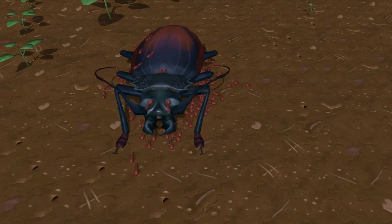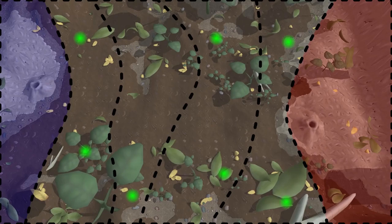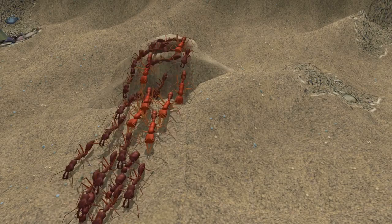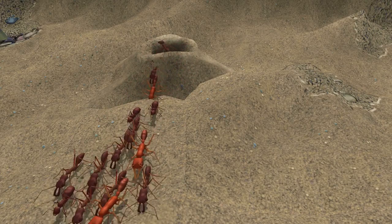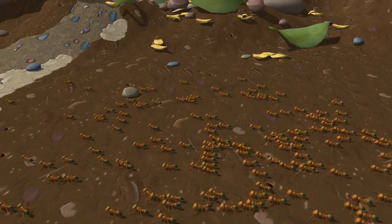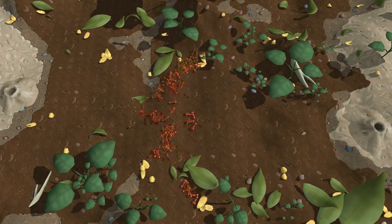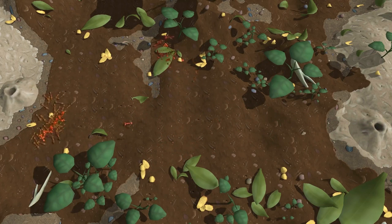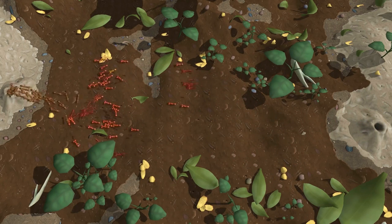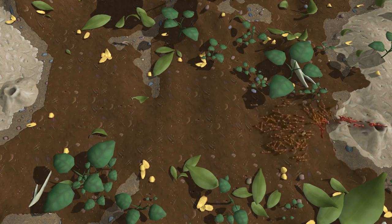Before long, the player will come across a neighbouring colony competing for control of the overground. When the player and opponent colony territories meet, the battle for dominance will begin. Streams of ants will flow from the enemy nest, which need to be met in equal kind by the player. Colonies may stop the flow of soldiers to the battle and rebuild their forces inside the nest at the cost of losing surface territories, then push their enemy back to reclaim them. This will lead to a tug-of-war style battle in which waves of ants will push back and forth across the map.